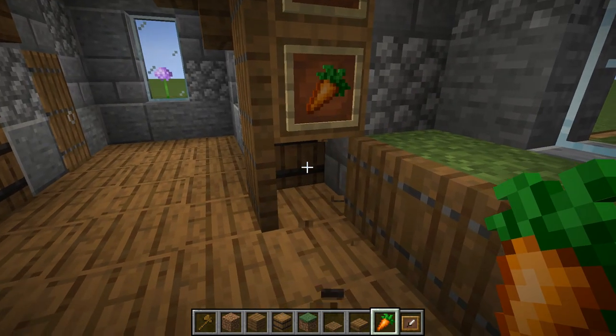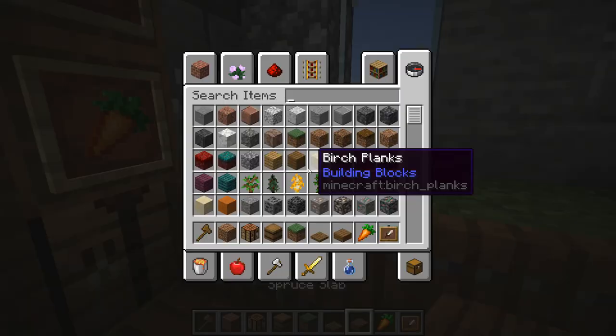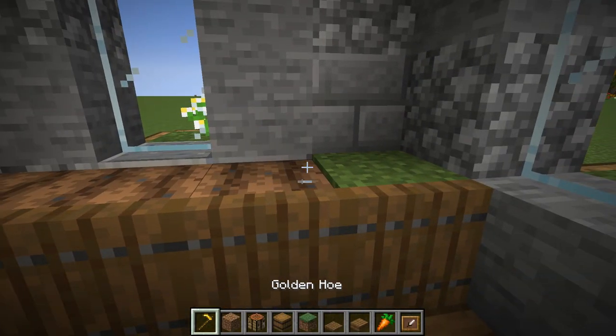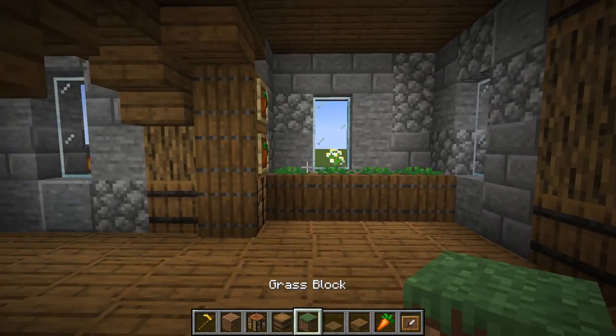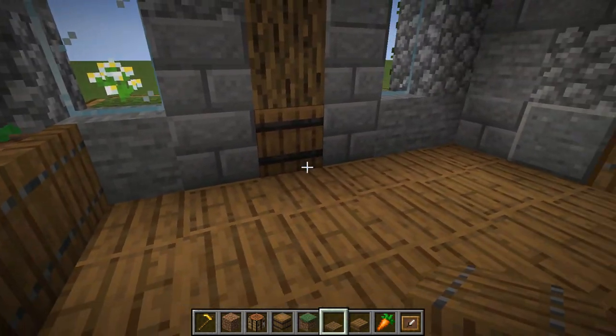If you really wanted to, you could add a crafting table at the bottom so you can craft here. Let's get a hoe and sculpt out where we're going to have this growing section. You could actually add a water block underneath as well if you want. That's done — that's the little storage and growing section.